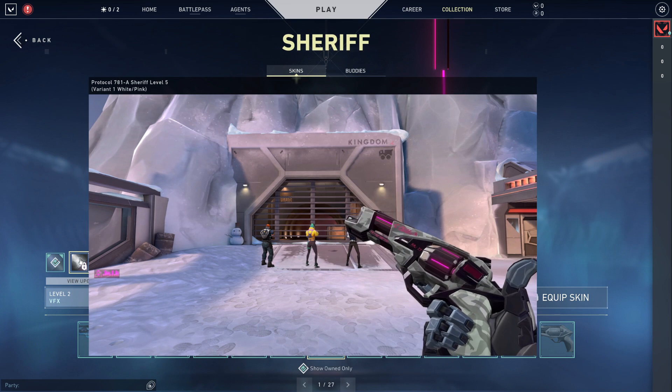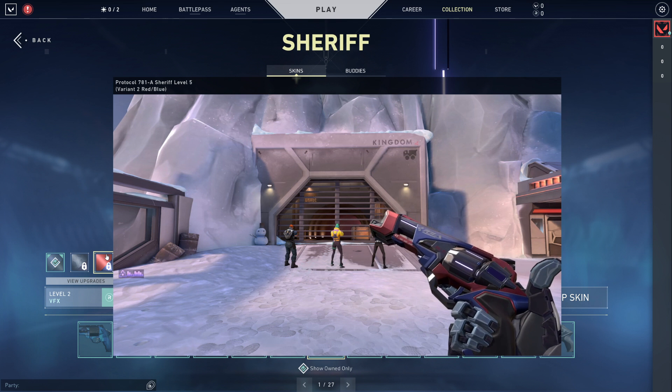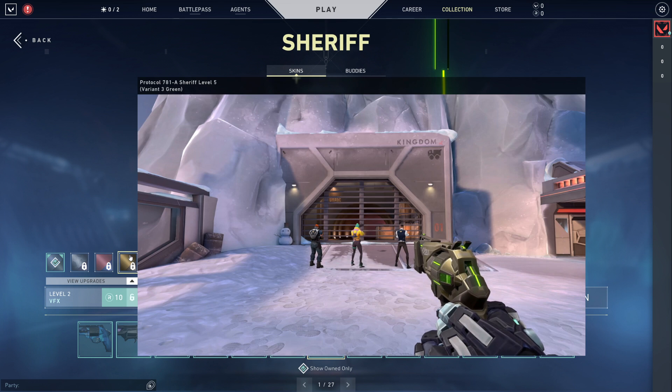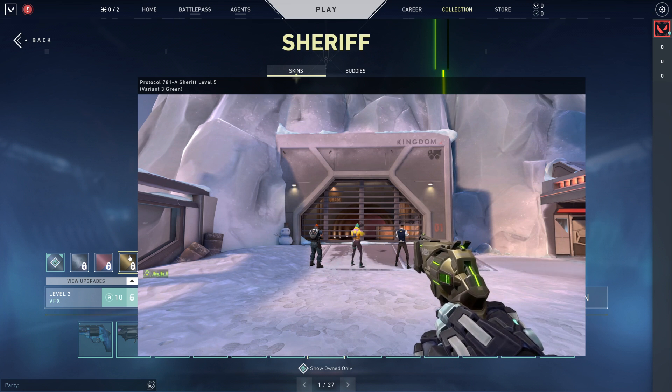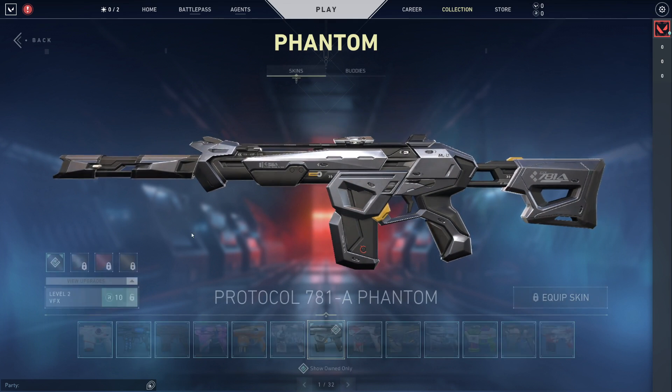Quickly going over the variants in game — they look fantastic. I love this variant too. Variant 3 by the way goes amazing with Yoru. Not my favorite color scheme but still looks solid, and even the military one in game looks cool. I like the variants a lot. I'd say they're all pretty good, especially the second one — really, really nice.